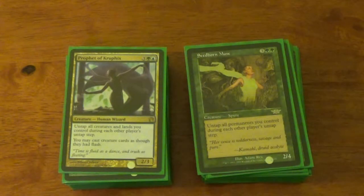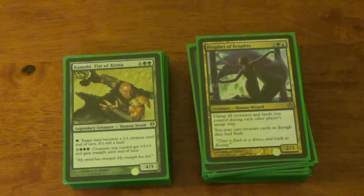My personal favorite: Prophet of Kruphix. Blue and green card, tutorable just like Seedborn Muse with Green Sun's Zenith. It allows you to untap all your creatures and lands — not all permanents, but ninety percent of the time I only want to untap my creatures and lands anyway. I untap my lands, I get to play more stuff — that's a huge deal. Not only that, but it gives your creatures flash. It's a really cheap card, only like a dollar or two, but in my opinion it's got $20 worth of sentimental value. You can literally, over the course of other players' turns, just dump your whole board out. Why would you not like that?